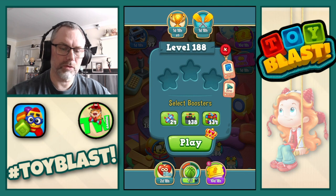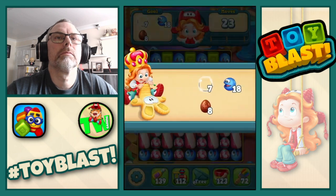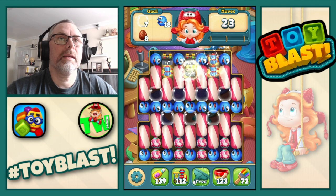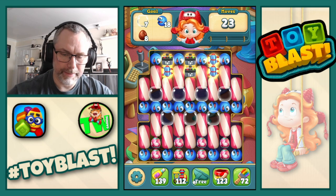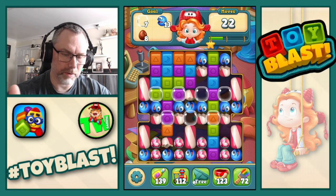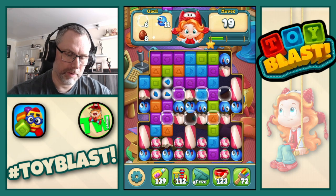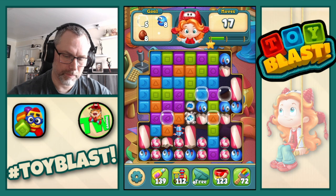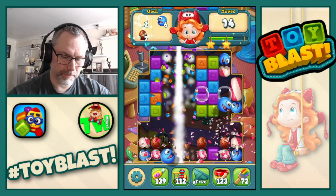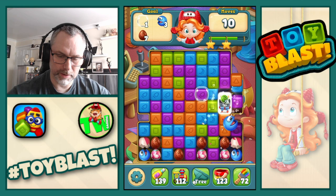We now move on to 188. We're going to need bubbles, candy eaters, and eggs. So we do large bomb. I should have done the combo, shouldn't I? Never mind. Missed opportunity. There's a combo. There's another combo.